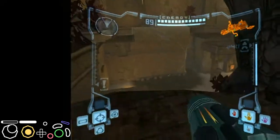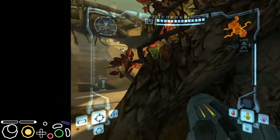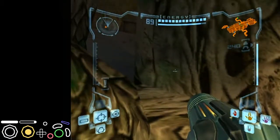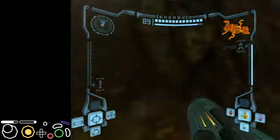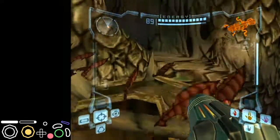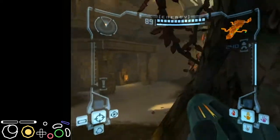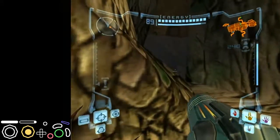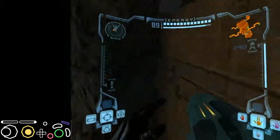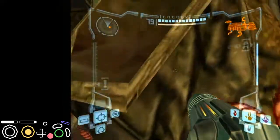If you're having trouble with that dash, or you fail the dash and land somewhere else, there's a backup: you can jump up here along the tree and do an R jump over. This jump is pretty difficult — it's something you have to practice and get down. But if you can get it down, it's a good backup just in case.